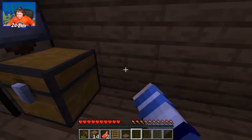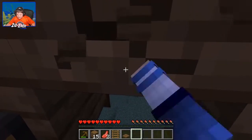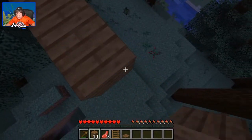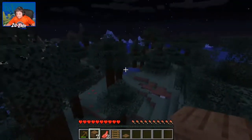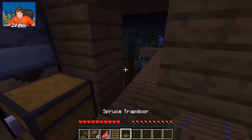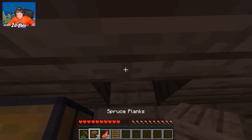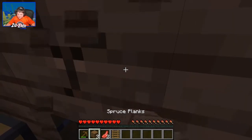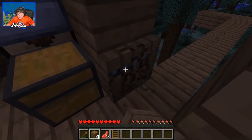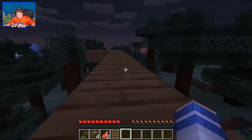We're gonna make a secret part of the base. I'm gonna come out this way and connect to this tree. Right here is going to be a trapdoor - this will be closed. Actually on second thought, right here's gonna be the trapdoor and we're gonna sneak.